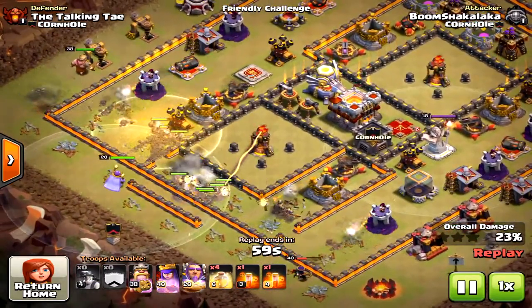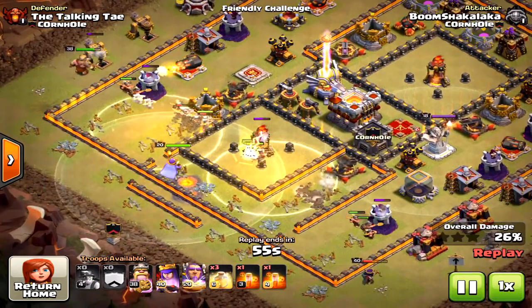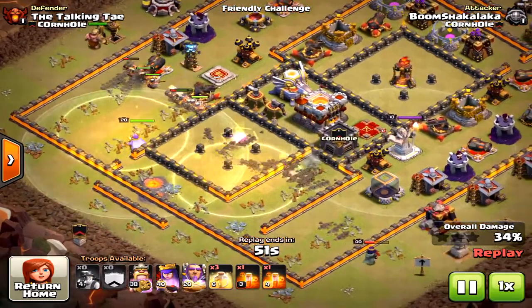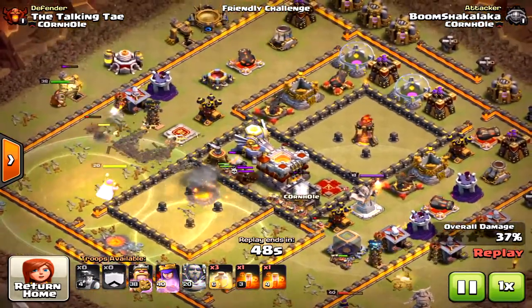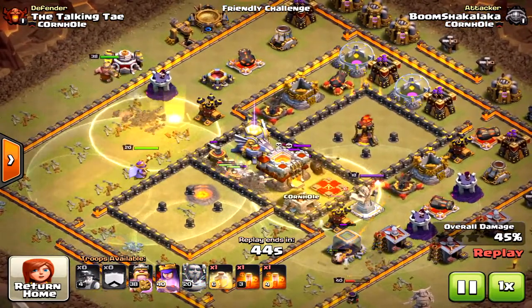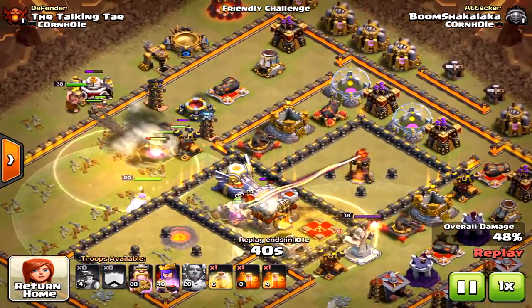Miners do well against spread-out bases because they're underground longer, which means they're not getting hit. This player is bringing five heal spells. What you want to do with your heroes is place them on either end of the attack with the miners in the middle. The clan castle with bowlers can be added as well.